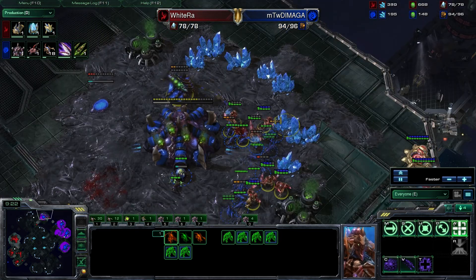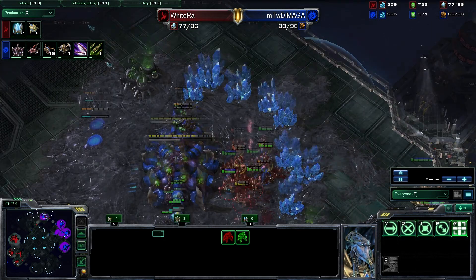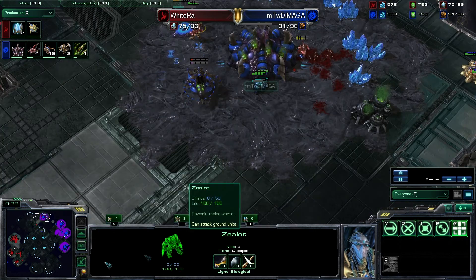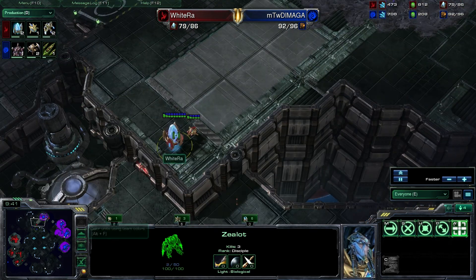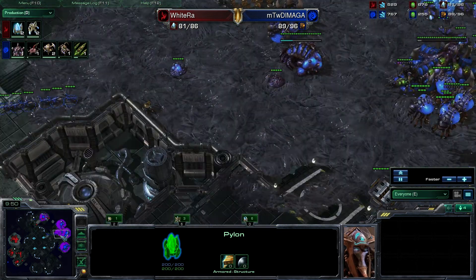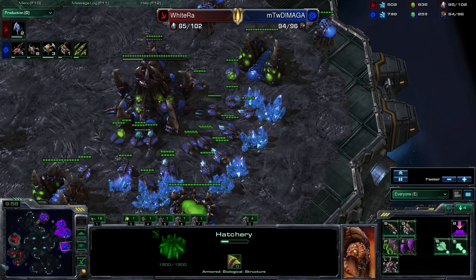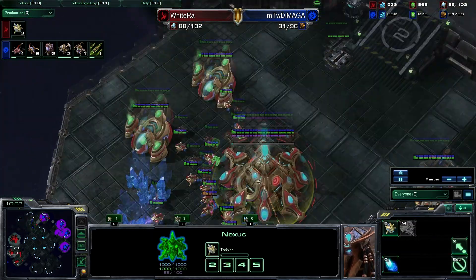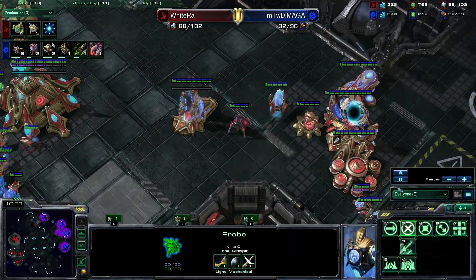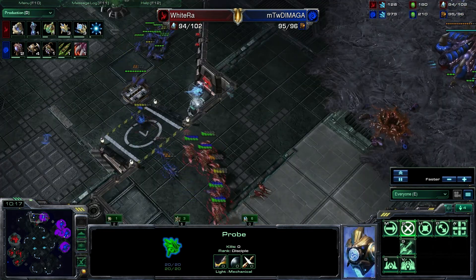His zealots have a fallback position and they're dealing out damage to the zerglings, taking out the queen really easily. Let's look at what's going on macro-wise during this attack — some larva injects going off on all DiMaga's bases. WhiteRa is just now starting to build probes. Notably, a dark shrine is going down for WhiteRa, and a robo as well — a lot of zealots in this attack.